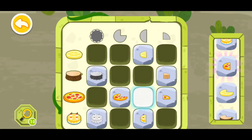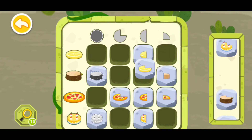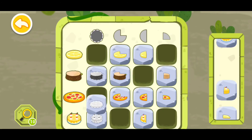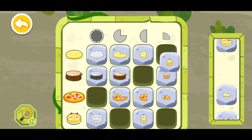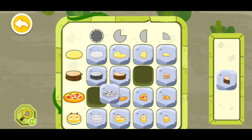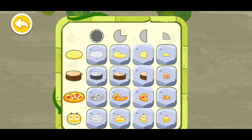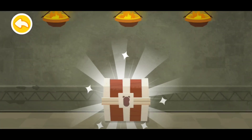Now let's magnify it. This piece will go here, this piece will go right here, this piece will go here. This one can go right here, this one can go here. Now let's open the treasure.